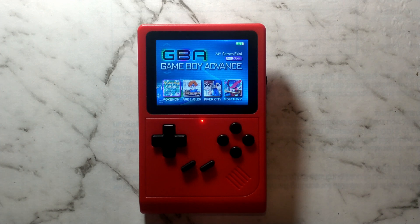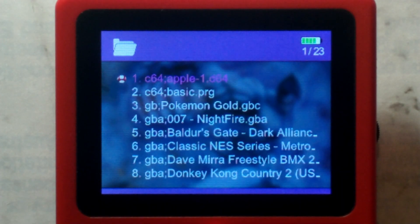G'day guys. A massive update to the GB300's custom multi-core Game Boy Advance core has just been released. Not only does this make a lot more Game Boy Advance games fully playable, but it also adds a fast-forward toggle. We'll take a look at a few games that used to be unplayably slow, but now run almost full speed.